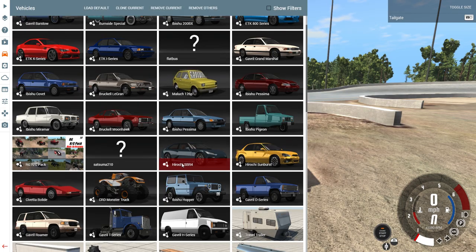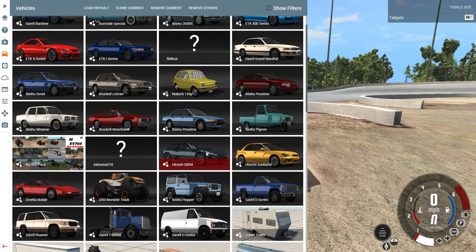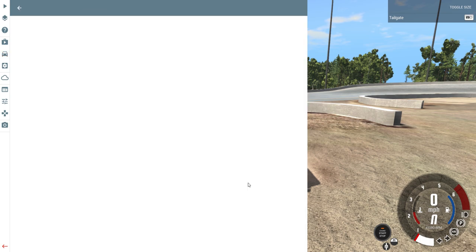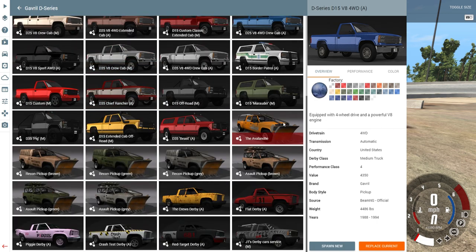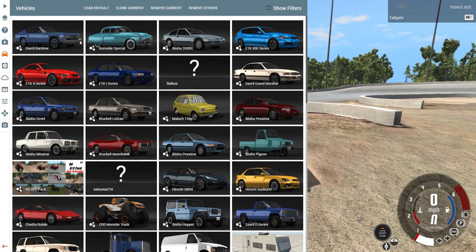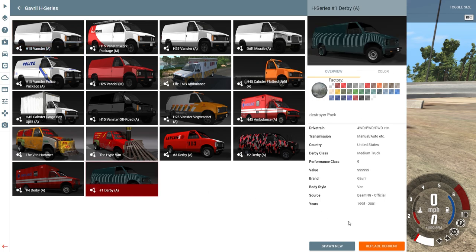Today I was requested by Harry to do a van banger, so we're gonna get a load of vans out and trash them. We've also got some absolutely crazy mods, but most of all we have an oval to cause some mayhem. We're going to jump into the van, start it up with the derby van.